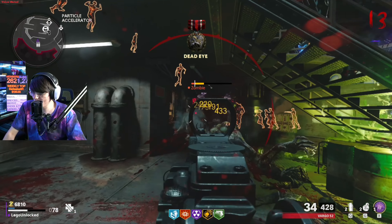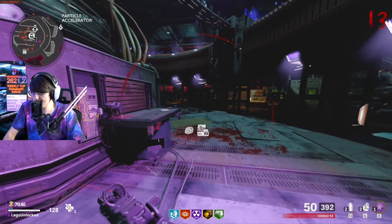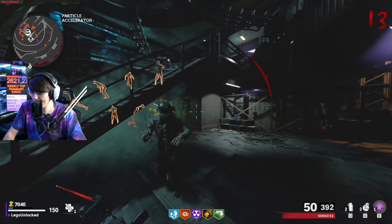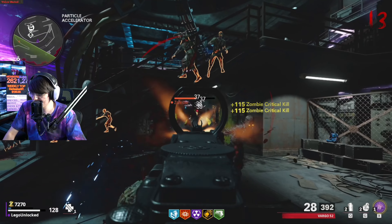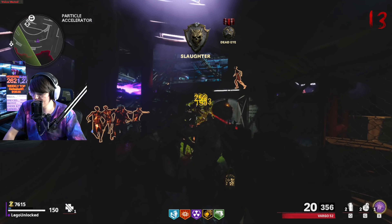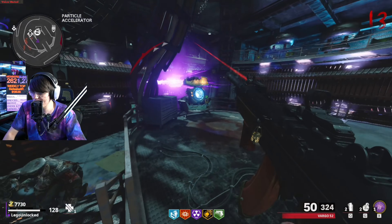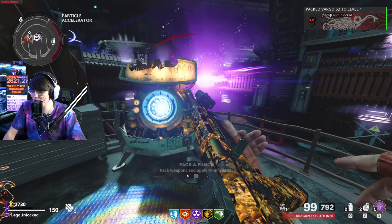We've also got a Megaton so we can test it out — we're not going to grab insta kill; I want to see what we can do to the Megaton without it and see how effective it is. It's doing pretty decent damage, about 200 to 225 damage per headshot before we pack-a-punch it.